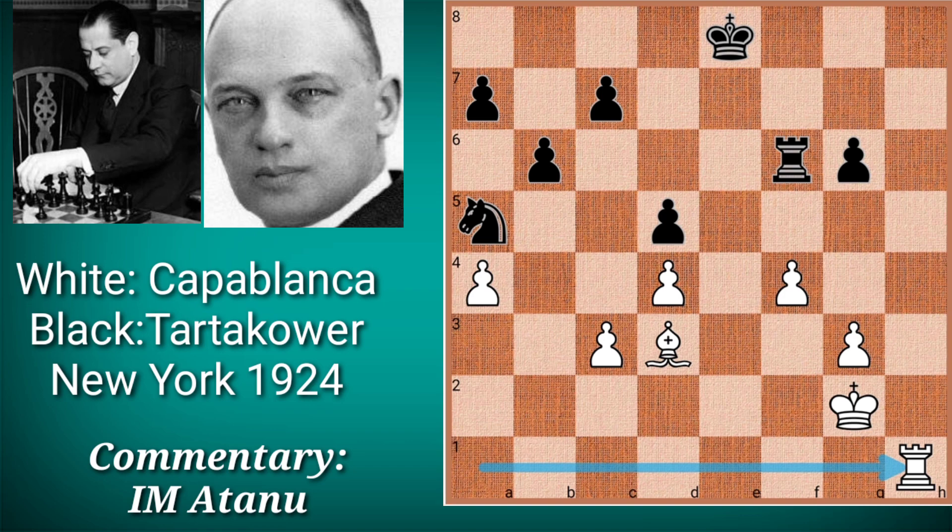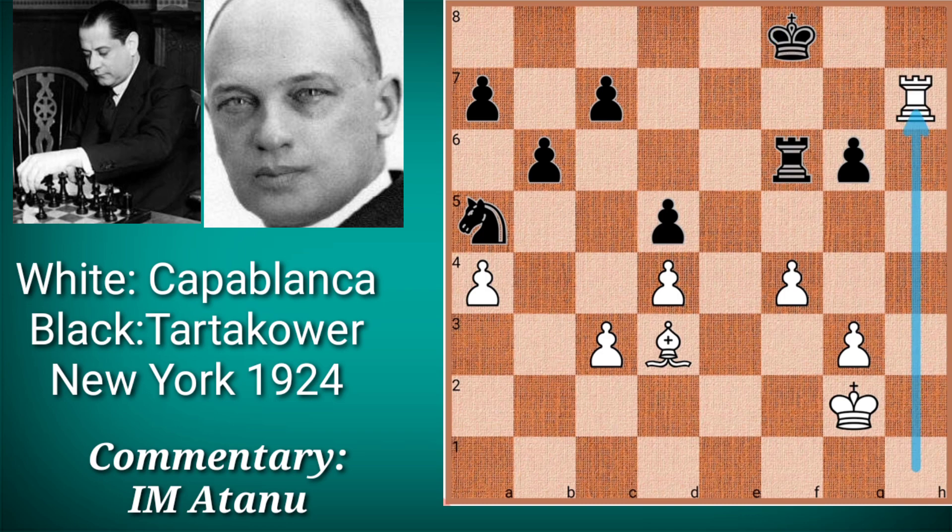White played rook h1 so that it can enter into Black's position through h7 or h8. Black rushed to defend by playing king f8, wanting to put his king to g8 to prevent White's rook's entry, but the rook entered before Black could.